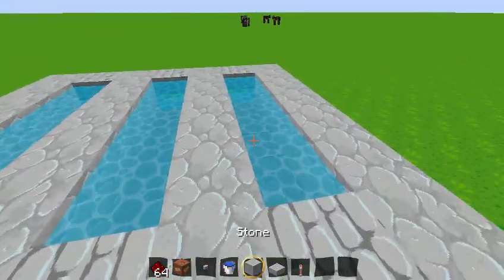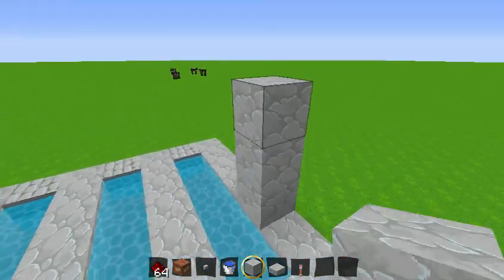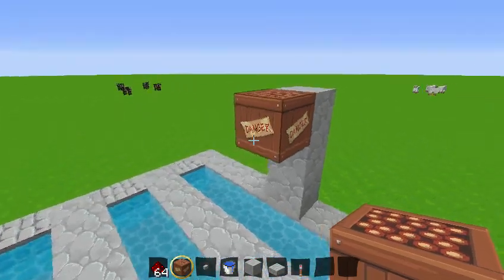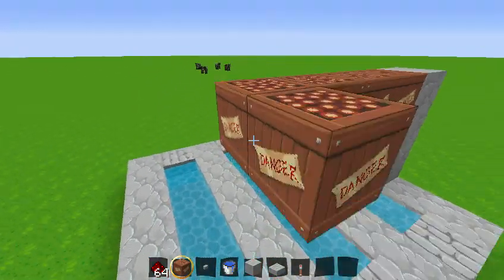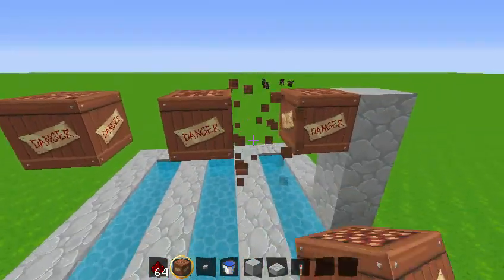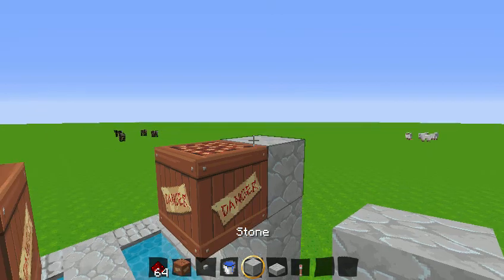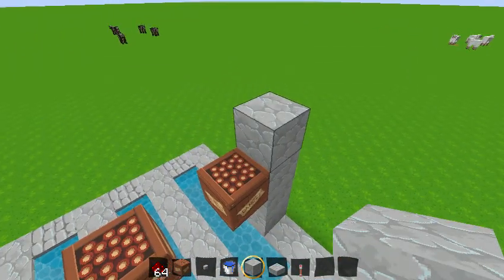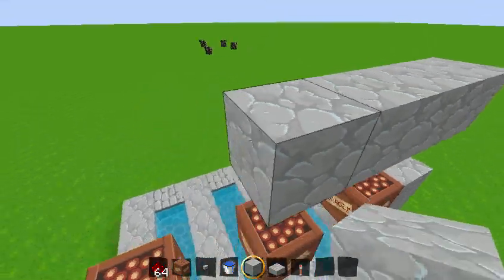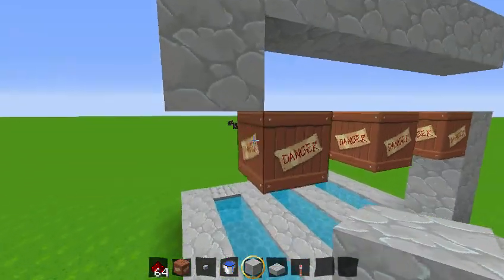Then — this is the hard part, guys. You want to do this and then place the TNT like that. Just for reference, here — earth for stability. If you place it like that, it's going to go like this. Okay, so far so good.